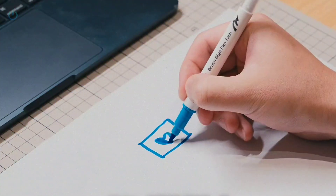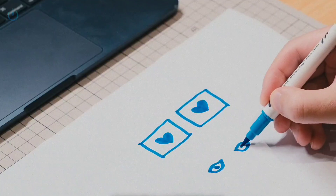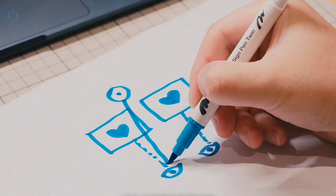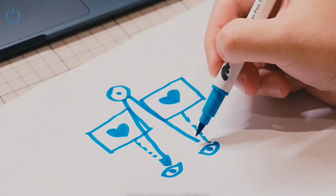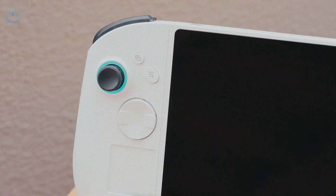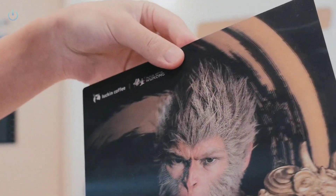Simply put, the 3D1 generates two images that are identical in content but have slightly varied perspectives. When each of your eyes sees them separately, your brain automatically interprets them as a 3D image. The sensor positioned on top of the device continuously tracks your eyes, ensuring the visuals are accurately projected to the correct spot. You could consider the 3D1 to be a high-end, precise, dynamic version of this.